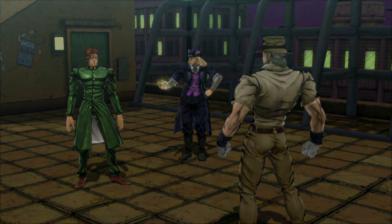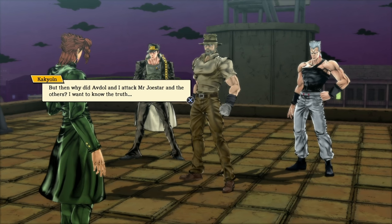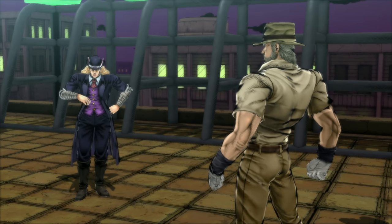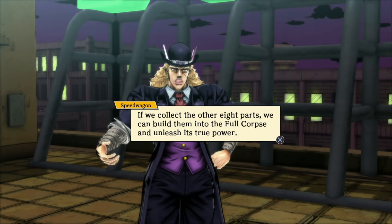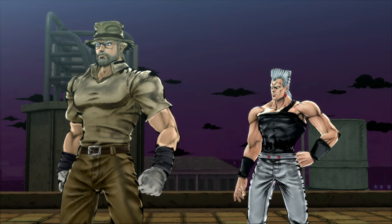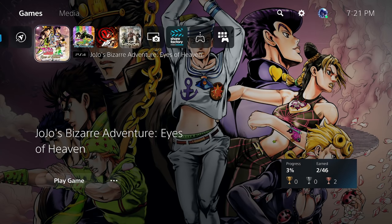Who are you? 'Sorry it's taking me so long to introduce myself — Speed Wagon, from the Speed Wagon Foundation.' 'Oh my god — it really is him! Just like that photo I saw of Speed Wagon when he was young!' Speed Wagon explains the Holy Corpse — a modified dead body of a great man who died a very long time ago. It has guided him through different eras of history. There are anomalies causing dead people to come back to life, like Kakyoin. Our goal is to gather nine Holy Corpse parts in total. That's a wrap for this video — hopefully you guys enjoyed it. Let me know in the comments what you want to see next. See you guys in the next Eyes of Heaven video — take care!